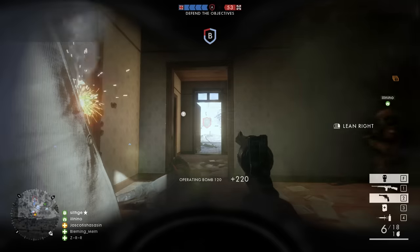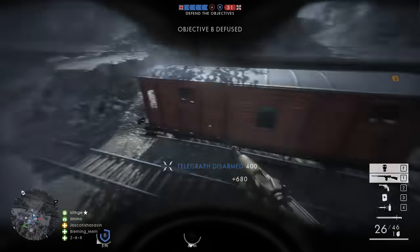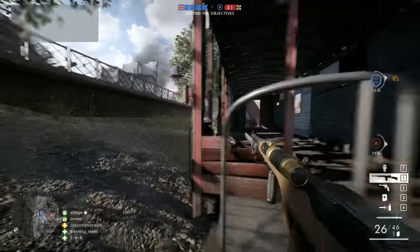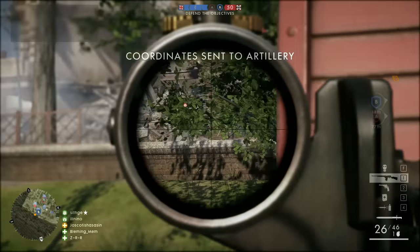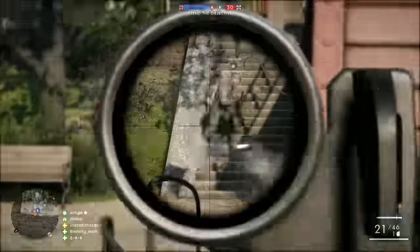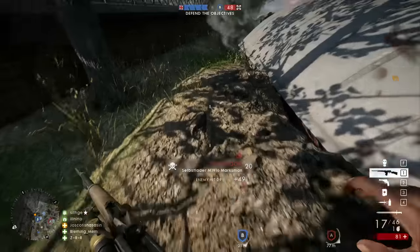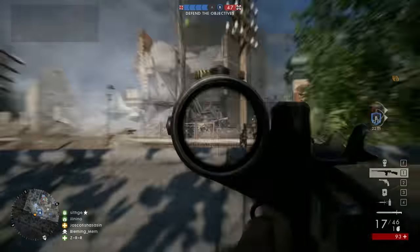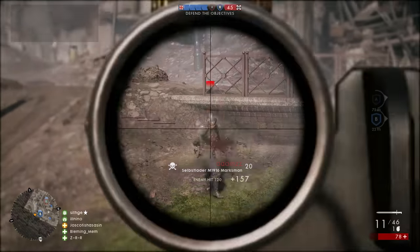Basically, if on your screen you saw your bullet hit the enemy, according to the server, your bullet hit the enemy. This has an interesting effect, as you need to send where you are to the server, and then the server needs to send where you are to everybody else. In the time it takes for this to happen, you will have moved again. This essentially makes everybody see a ghost of you that is about a fifth of a second behind what you're actually doing.